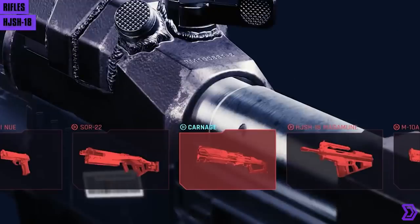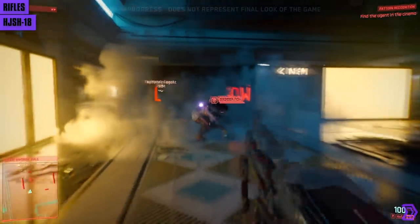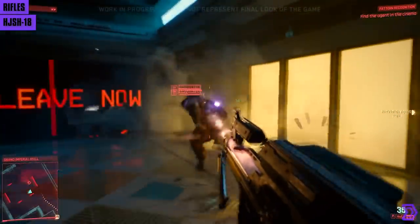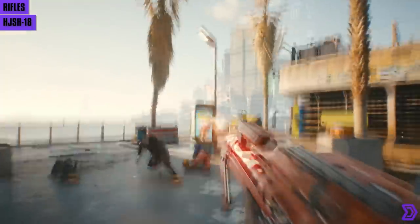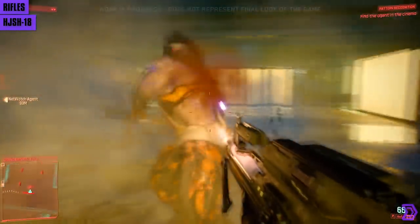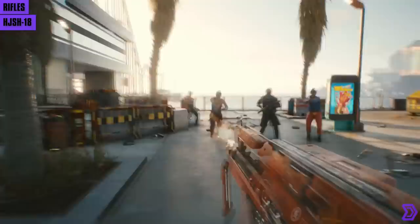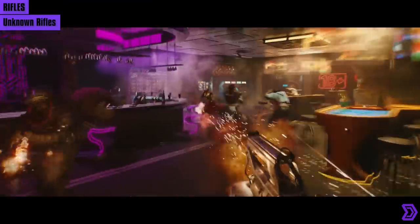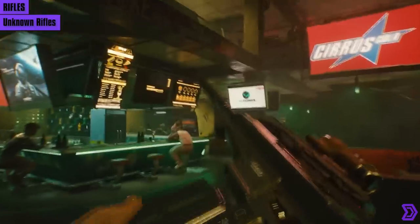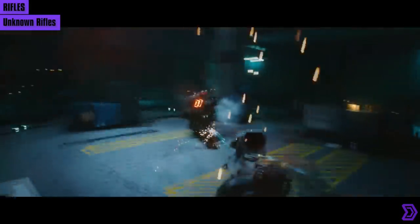Then we have the HJ SH-18 Masamune, an automatic power rifle. It holds 100 rounds in the magazine and unloads at a high rate of fire. You can very visually see the barrels overheating when fired for a while — I'm not sure if this is simply cosmetic or has some gameplay implications, but this is your high rate of fire option. Then we have an unknown rifle spraying bullets in a bar, and a few rifles of unknown source without much content.